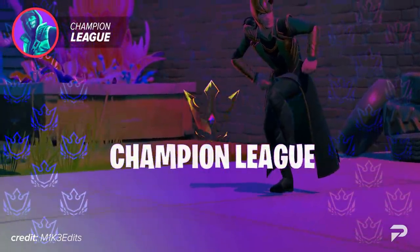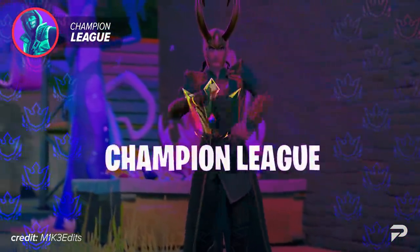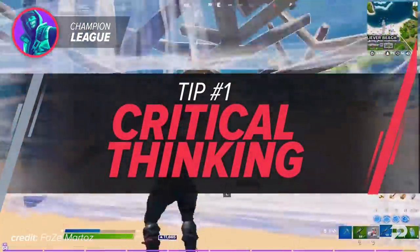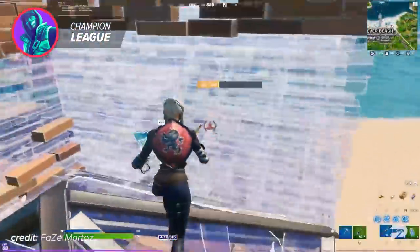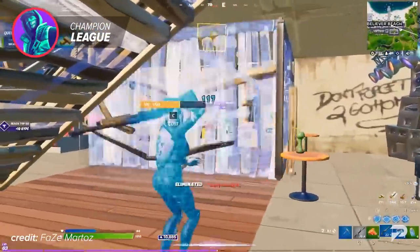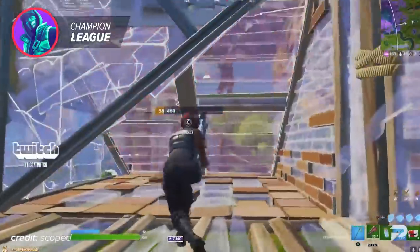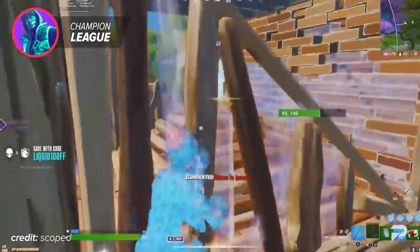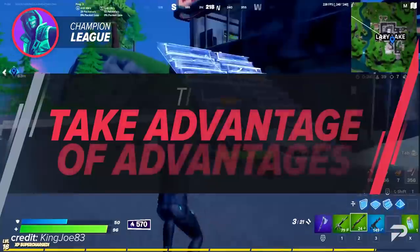Now that we're moving into Champion League tips, things are going to get a little bit more advanced, but don't be afraid — just put these tips to use even if you're in a lower division. Our first tip for Champion League players is to use critical thinking. Many fights in this division require a high amount of game sense and mechanical skills, so you're going to need to think about every play as quickly and thoroughly as possible to ensure you make the best play in every situation. You can just go for random piece control and try to out-aim every single opponent, but that won't always work against the players in this division, so I recommend quickly thinking about every decision you make in order to outsmart your opponents.